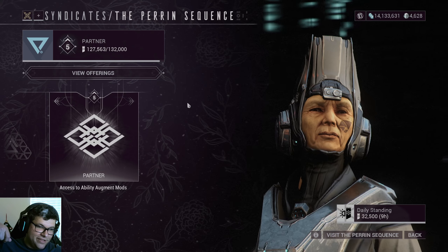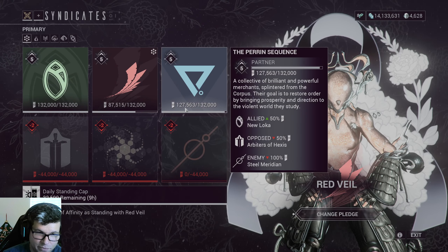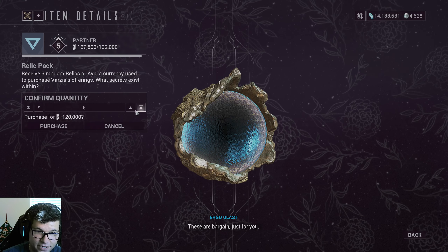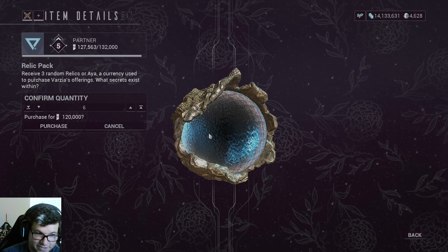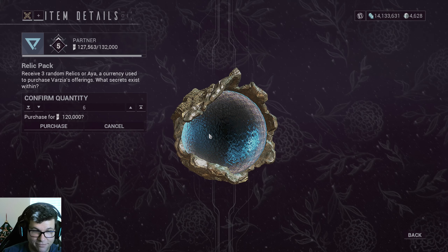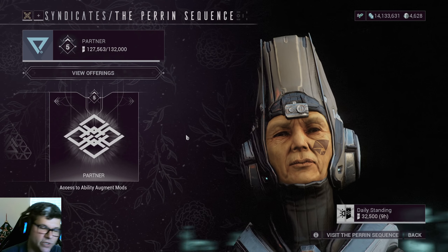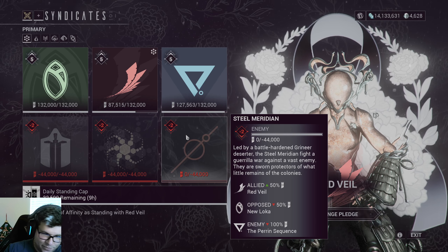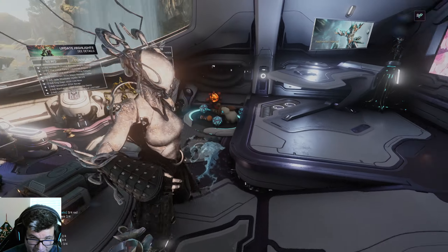Syndicates sell tons of mods, weapon parts, cosmetics, and relic packs. Veteran players can instantly have prime sets to sell when a new prime drops because they've been saving syndicate points for relic packs. Each relic pack has three relics, so it's the equivalent of running three missions trying to get relics — pretty good odds. You can also get relic packs from Teshin in the Steel Path store, but as a new player don't worry about Steel Path yet.